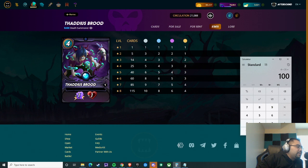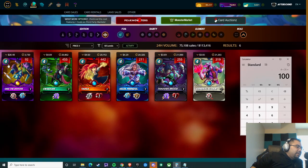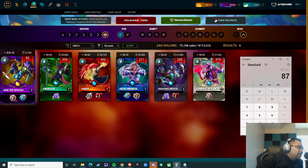Whereas if you were to grab Quix, at roughly 29 dollars times the three BCX you need, that's 87 dollars. So you're looking at 87 versus 100 — yes, 87 is slightly lower, and for some people maybe that 13-dollar difference makes a huge difference.